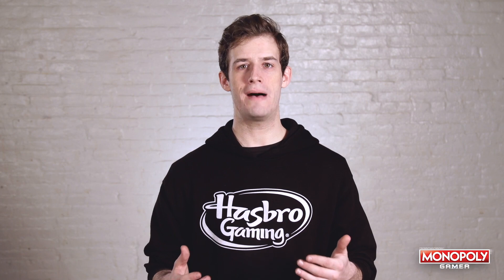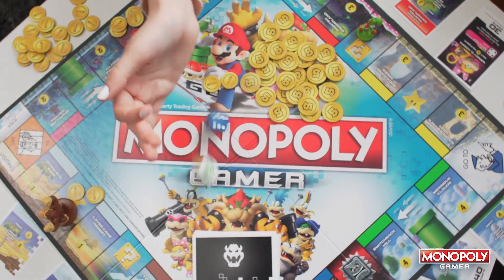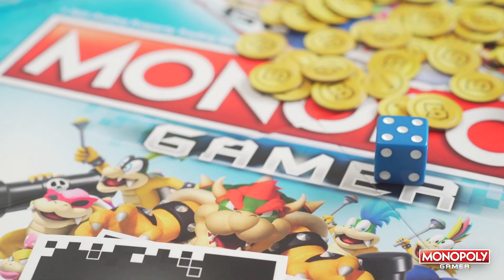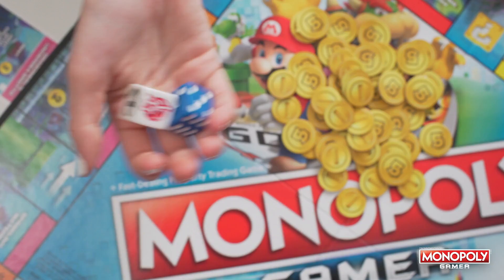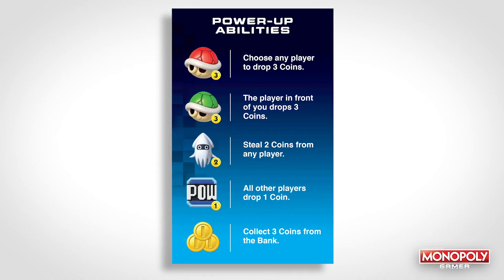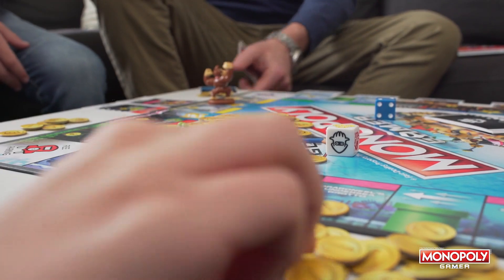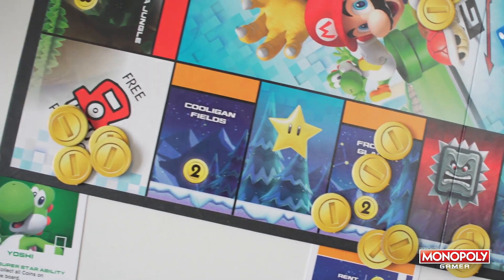Let's take a closer look at what makes Monopoly Gamer different. In the traditional Monopoly game you have two numbered dice that tell you how many spaces to move. Here, on each turn you roll the numbered die and the power-up die. The power-up die lets you activate a special ability on your turn, and you get to choose whether to move or use your power-up ability first. Some abilities let you collect coins from the bank and some make your opponents drop coins directly on the board so you can try to pick them up when you pass them.